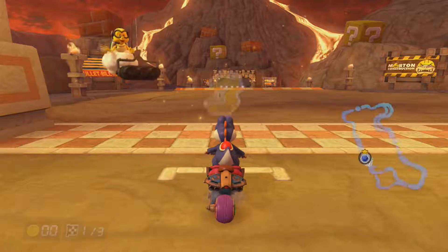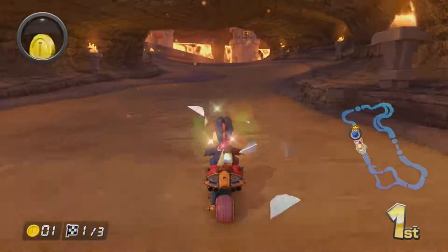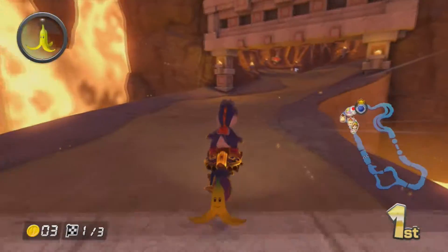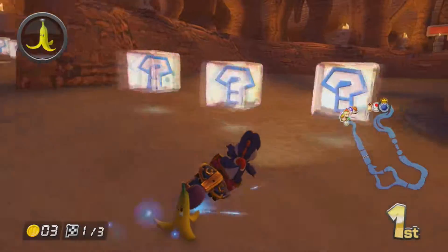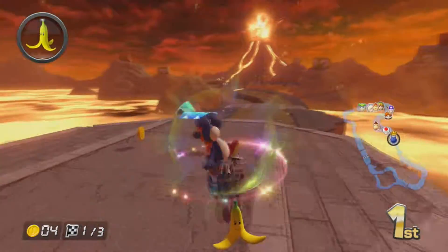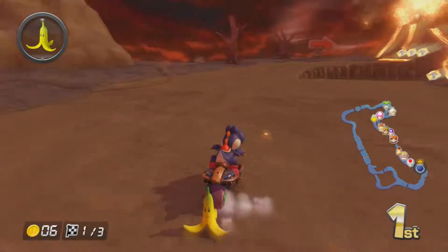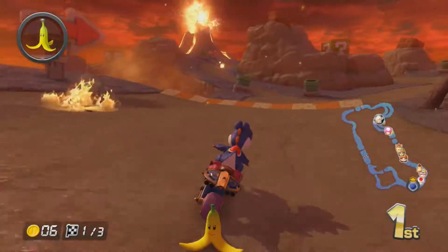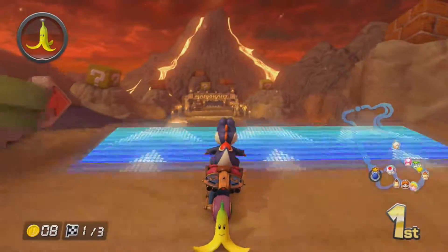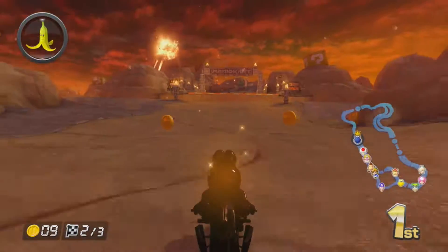A Wii track — when's the last Wii track? Anyway, Grumble Volcano, which was from Wii, is based on the lava-themed worlds from Mario games. Right at the beginning there was Morton's construction — Morton obviously being one of the Koopalings — and again with the silly advertising in this game. Bowser sort of set up a castle in the volcano because there's definitely a castle aesthetic, but it is inside a volcano. Half of it is inside a volcano, half of it is like running away from an erupting volcano.